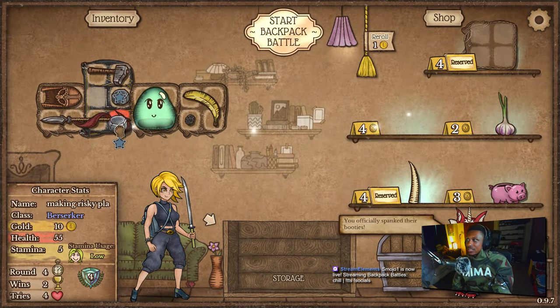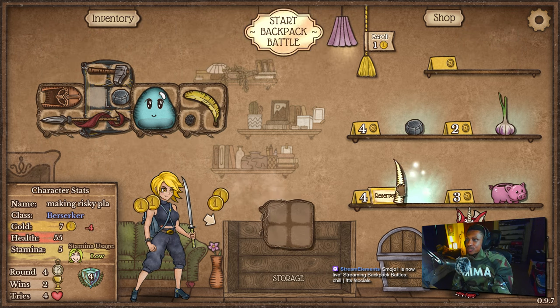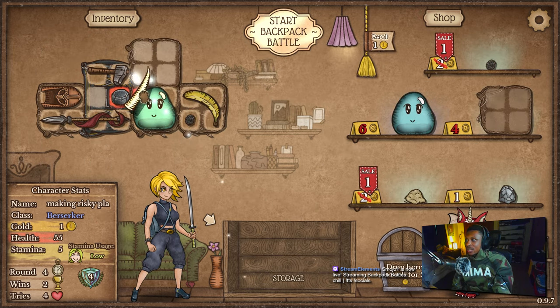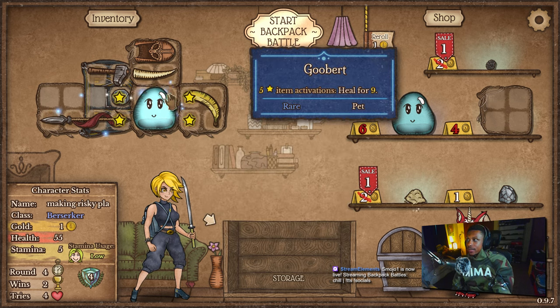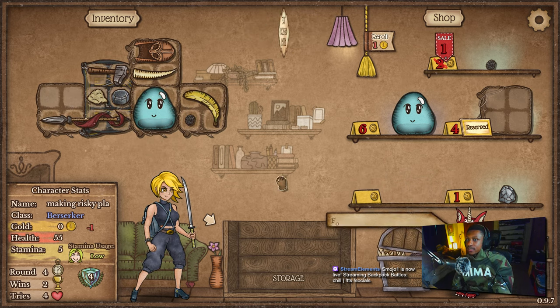I could pick up another whetstone but kind of don't want to. The shop is not being nice to me right now. I guess we gotta take what we have. I could just buy pocket sand just to buy it, or another lump of coal. I do want space though, so I'm gonna buy this pocket sand.